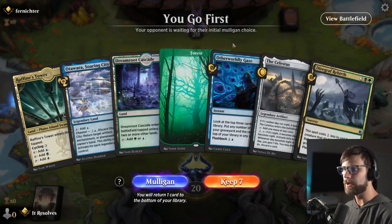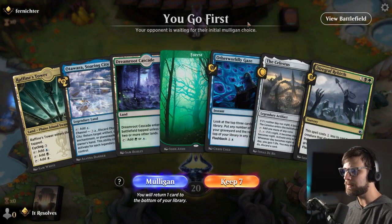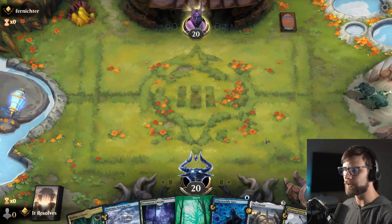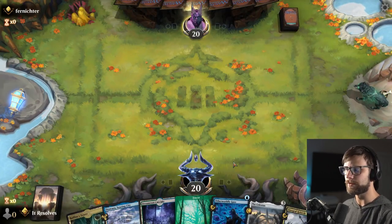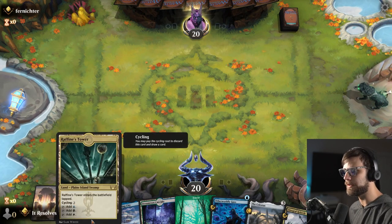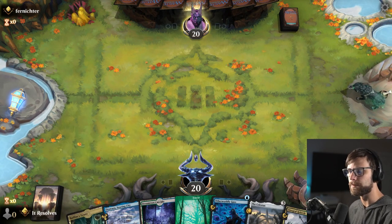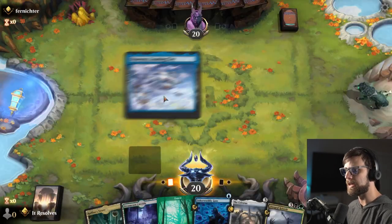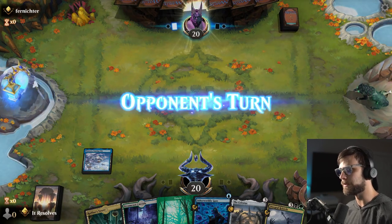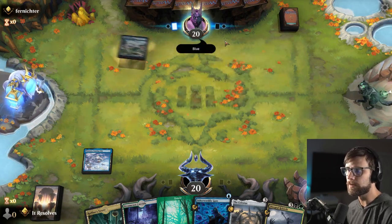Here we are for game number one. A bit of an interesting opening hand, but I do think we can try it. We have the Celestis to help ramp us, and one and two Otherworldly Gaze is actually not that bad. We're going to need to drop the Raffine's Tower at some point, which is going to be a little awkward, but the play is pretty straightforward.